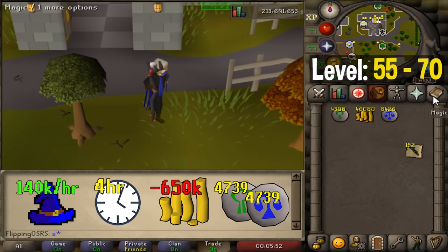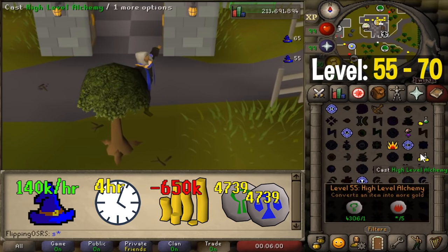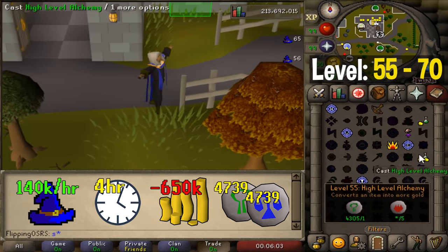If you want a quicker but more click-intensive route, consider tele-alking. This method combines two spells at the same time — because you can cast these spells back to back without delay, you can cast a high alchemy spell and then immediately a Camelot teleport, nearly doubling your experience per hour. It does cost more money and requires more clicking and a little while to get used to the rhythm. If you have enough money, I'd recommend the smoke battlestaff, which counts for both air and fire runes, saving a bit of money. From 55 to 70 this way takes around 4 hours but costs around 650k, though you'll likely break even from the alching profits.